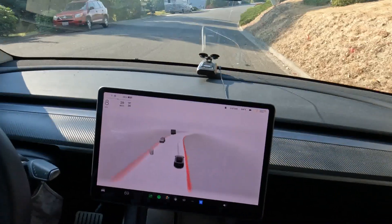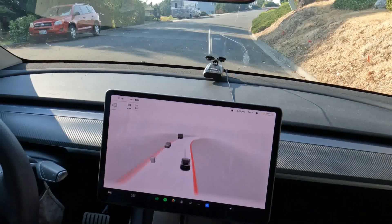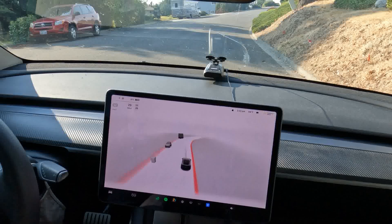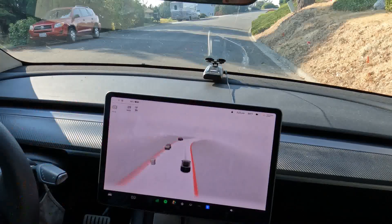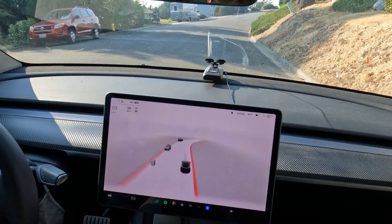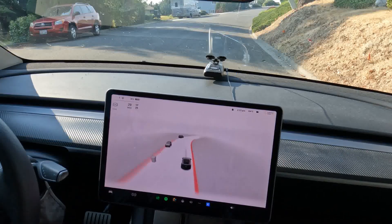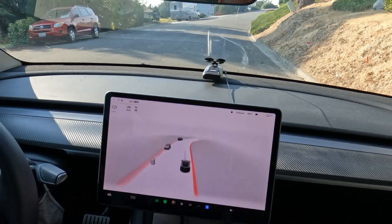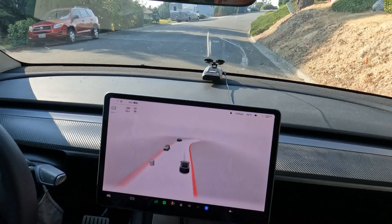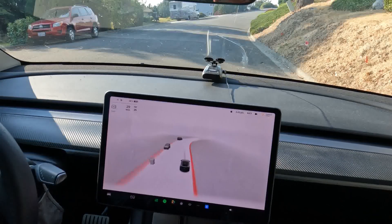We can see the occupancy network with the garbage cans, the unformed little lumps, and the parked vehicles next to us on the road. We're going to turn around — I hope you enjoyed this little video. My first impressions of this latest FSD build are very good, and the occupancy network just continues to blow my mind. Thank you for joining me — please hit like and subscribe to keep growing the channel. Have a wonderful day, and be on the lookout for some shorts as we travel to Disneyland over the weekend.